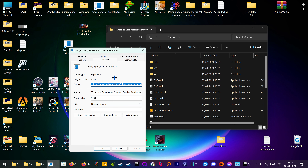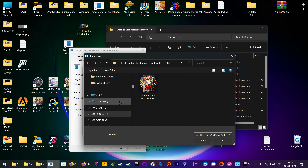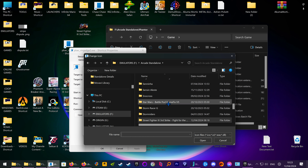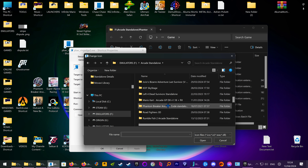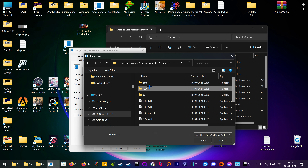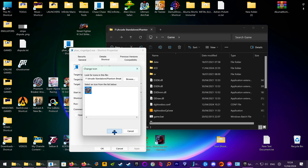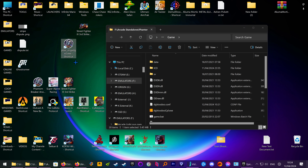Go to Properties, Change Icon. It's not scaling quite right, but then you go into the game folder, find the ICO, click Open, OK, Apply, then OK. So then you have the icon — obviously just rename it. I'm going to delete it now because I've already got one up there.